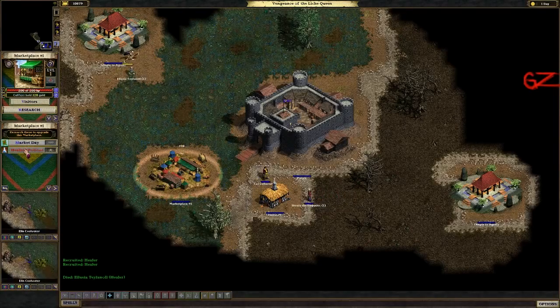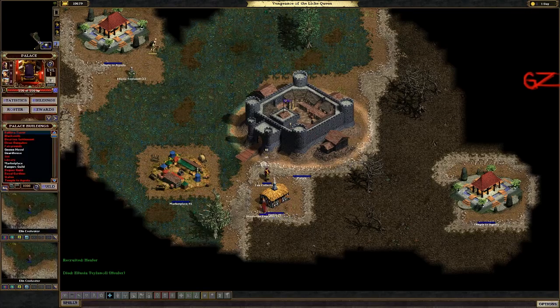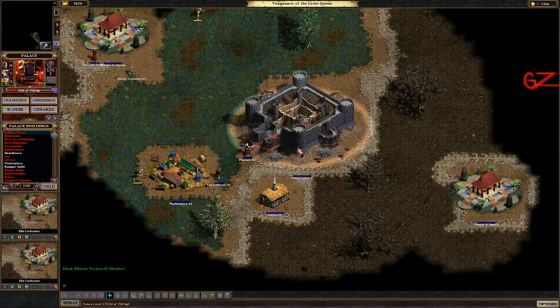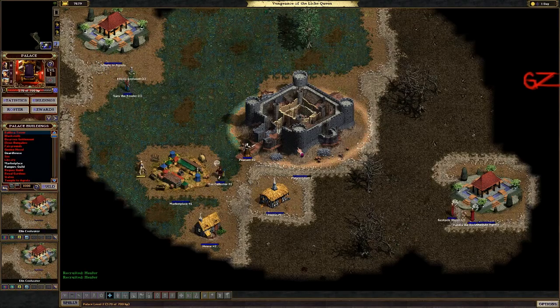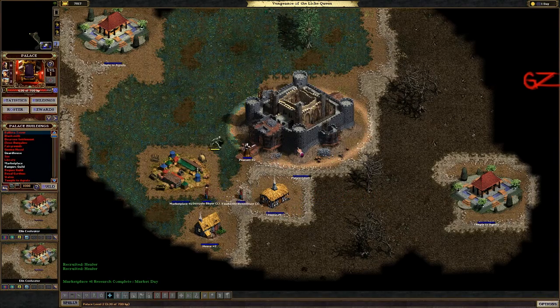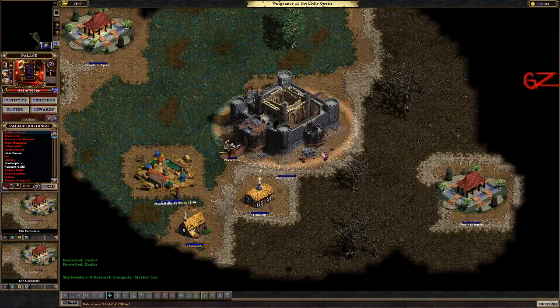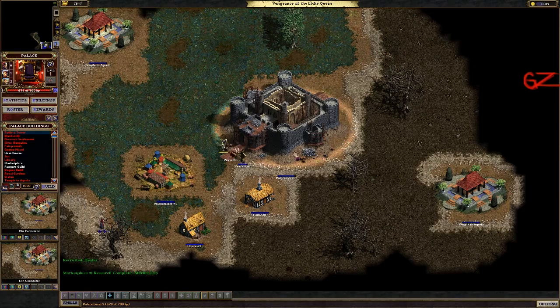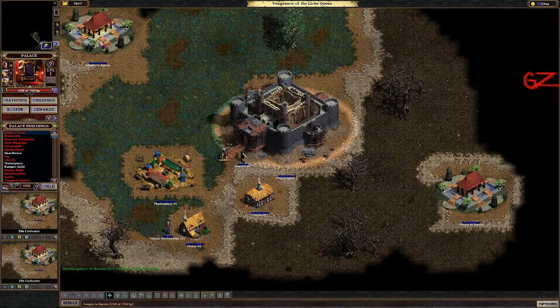Lastly, you can select your tax collector NPCs and adjust their priorities. Is your tax man dying before he returns home? Then lower his minimum return amount and he'll come back a little bit sooner. Or, is the tax guy taking too much time stopping at each and every house? Then add a minimum collection amount and he'll ignore small homes until they have larger sums available.